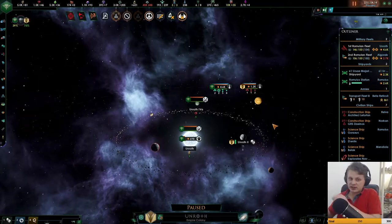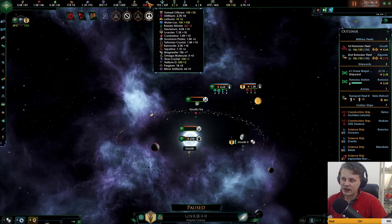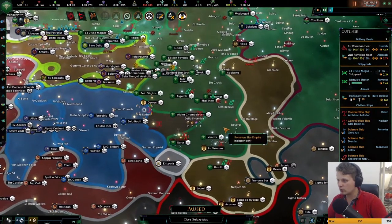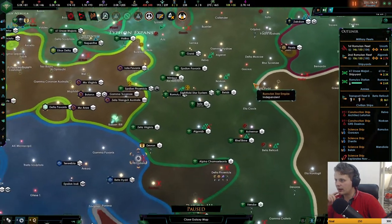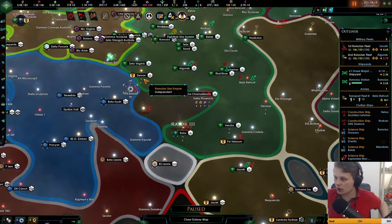There we go, that's at least the hot water. We're making a good amount of alloys. The AI is trying to maintain a balanced way, which I really appreciate. We want to either replace this station or occupy this planet, and I would like to get the Devrin station upgraded.